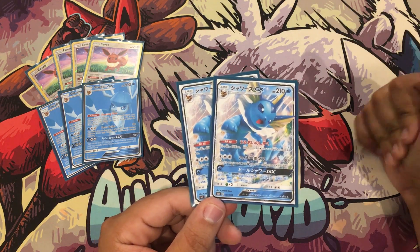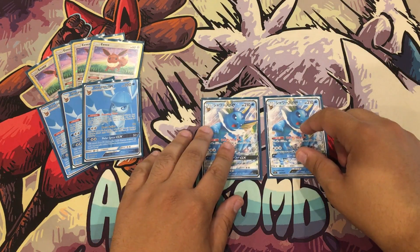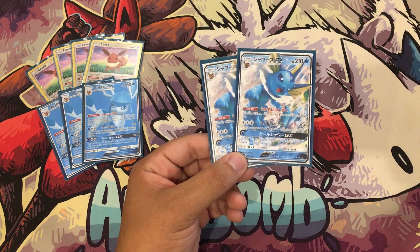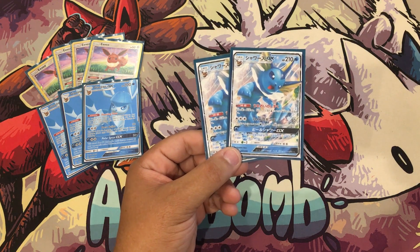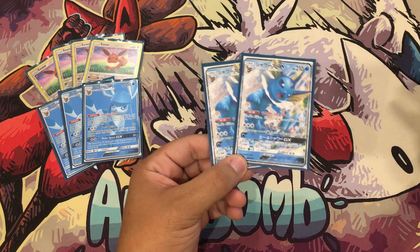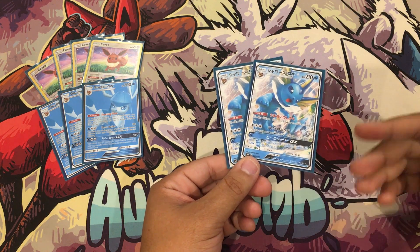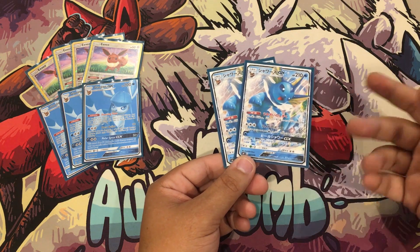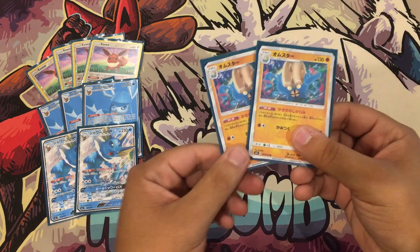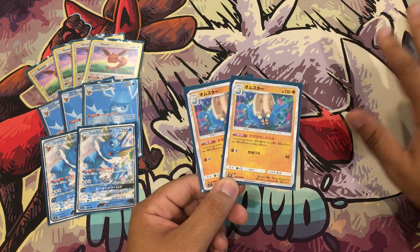Polar Spirit GX is the GX tech of choice for taking knockouts. We're also playing two Vaporeons - 210 HP with an ability that heals your active Water Pokemon for 30 HP. With two Vaporeons down you can heal your active Glaceon for 60 HP. Its attack does 40 plus 30 more for each water energy, hitting 130 with three energies. Cure Shower GX heals all your Water Pokemon too. Then we have the brand new Omastar - a fossil Pokemon where you can rare candy into it, with 130 HP.